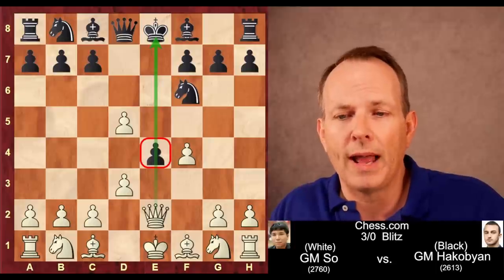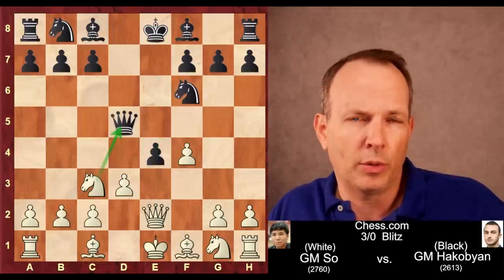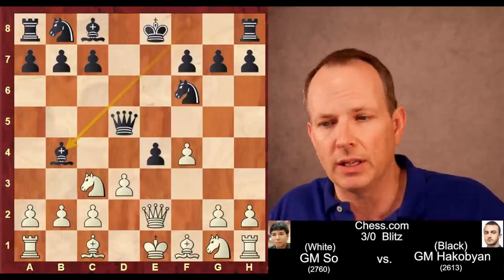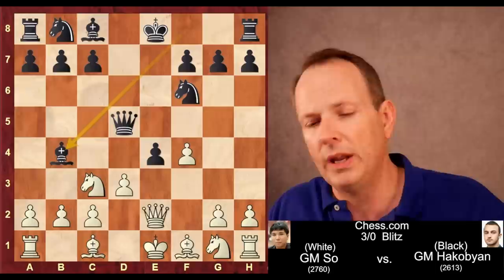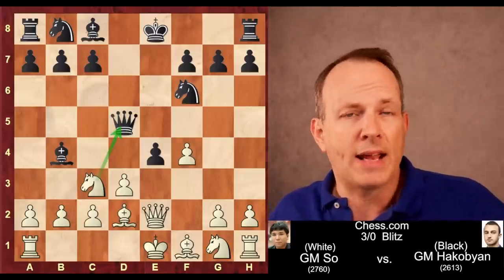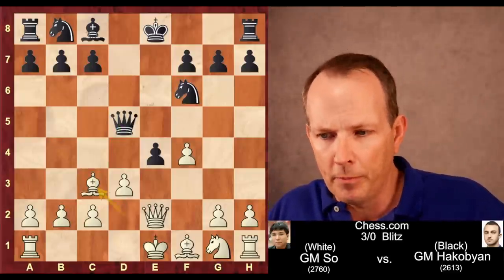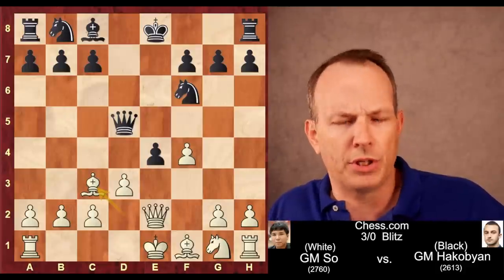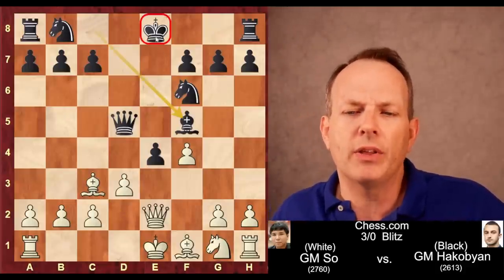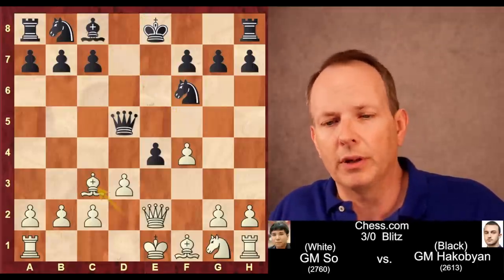However, black in this game takes on D5 with the Queen. Wesley plays Knight to C3, aiming to take the Queen. Now Bishop to B4, pinning the knight to the king so it can't take the Queen, but then Bishop to D2, relieving the pin and again attacking the Queen on D5. Bishop takes knight, bishop takes bishop, and in this position the computers recommend the move Bishop to F5 — not yet committing the king to a square, just getting the pieces out and developing quickly.